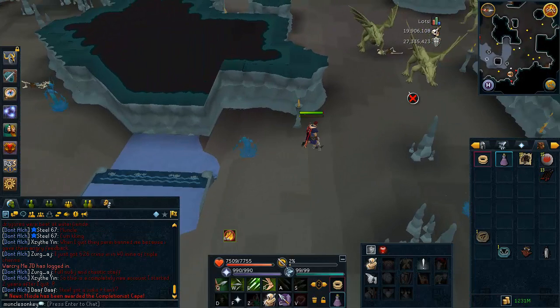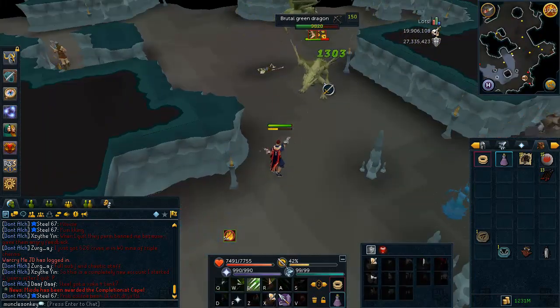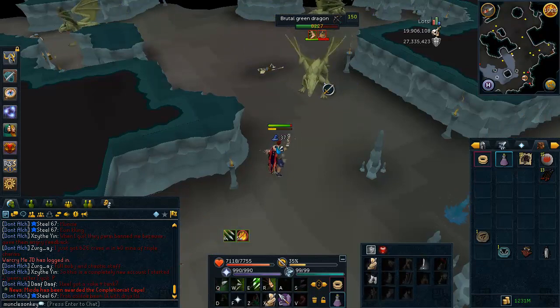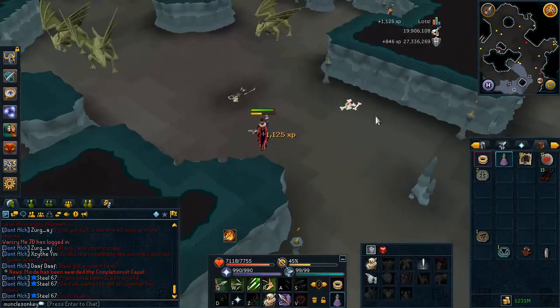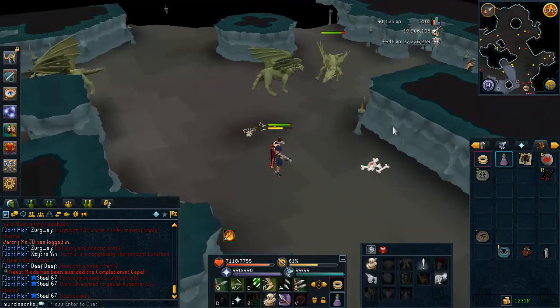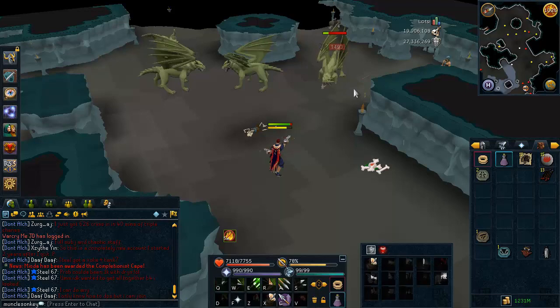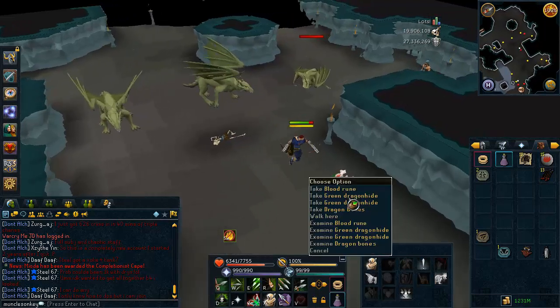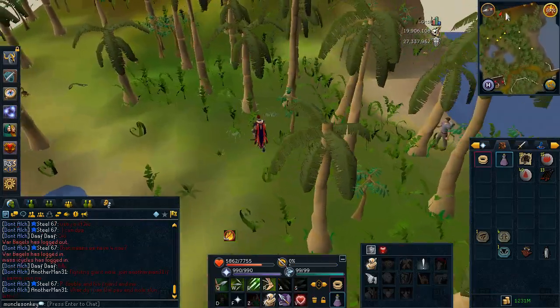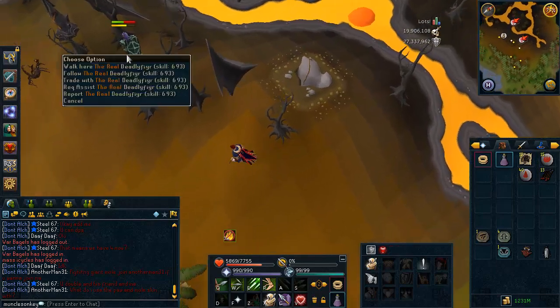Next is the Green Dragons. I'm showing you Brutal Green Dragons because I figured everyone knows where the regular Green Dragons are. If you want a Green Dragon that's better XP and better money than regular Green Dragons, you can try these — they are in the Ancient Cavern. They are harder to kill, so I wouldn't really recommend these if you're only 40 range. But if you're 50 or 60 range, you can bank the Green Dragon Hide with Signs of Porters and bank the Dragon Bones — they're about 1.5 mil an hour.